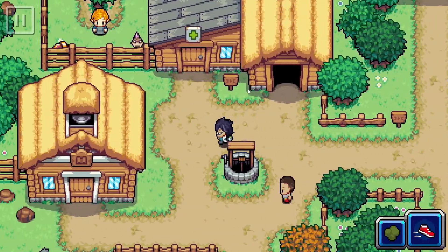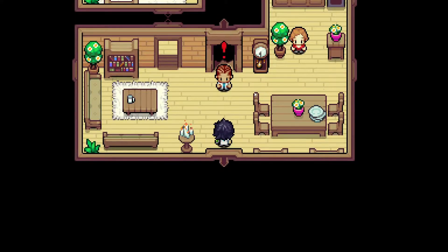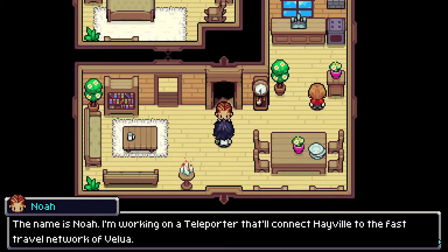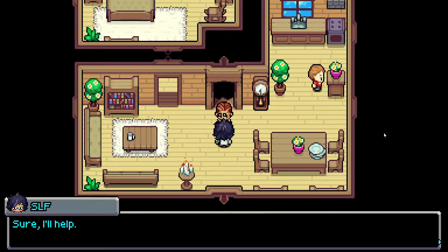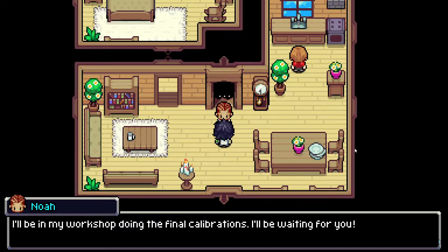You don't look like a Baron to me. Are you in here? I know this is Noah's teleporter. Oh, maybe this is Baron. My delivery? What delivery? Oh, I thought you were someone else for a moment — sorry about that. Name is Noah. I'm working on a teleporter that will connect Hayville to the fast travel network in Velva. I'm still waiting for the last few parts to complete the teleporter — I ordered them from the Lux Solis campus. The package should have arrived by now. Could you find out what's keeping my package? Sure, I'll help.